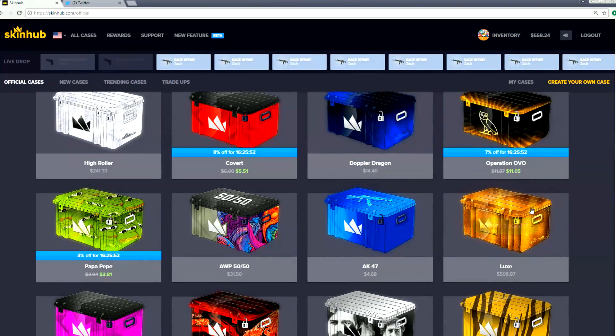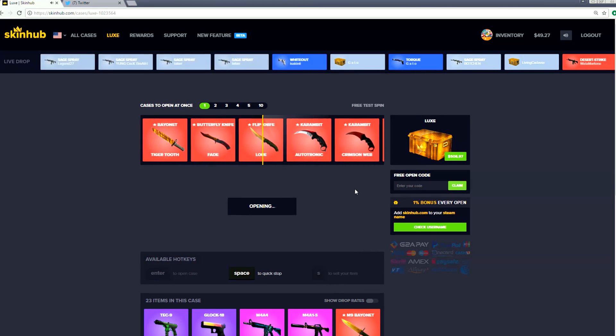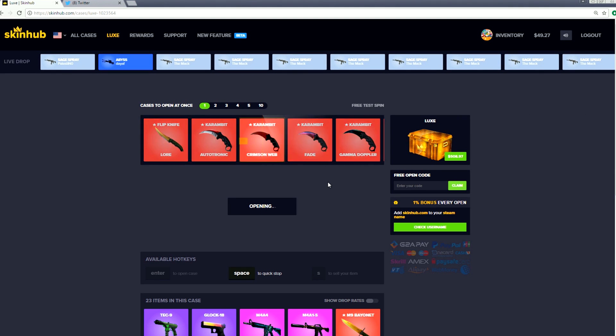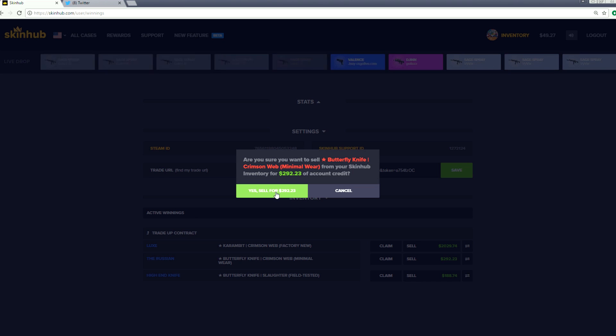We're gonna be able to give it away - it's gonna be great. Come on... it is a karambit crimson web! Fuck yeah dude - holy shit, $2,029! There's our giveaway item everybody! Holy shit, we did it! Oh my fucking god - that is amazing! That is so fucking cool! We are giving away a karambit crimson web!